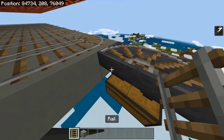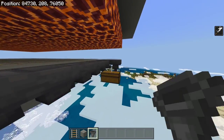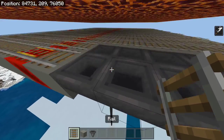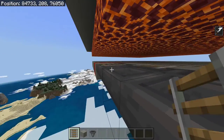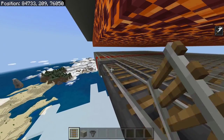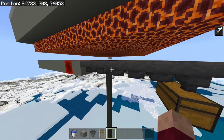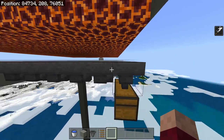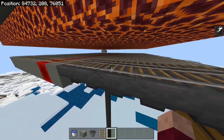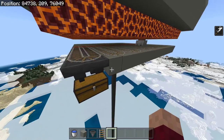I'd recommend adding a few hoppers coming into the back of these. This isn't necessary, but it will increase the efficiency of the farm because the hopper minecart will get clogged less. Make sure to place the rails back on top. Without these extra hoppers, a lot of the time the hopper minecart will become full, which will mean you won't get all your items going into the chest. So I would highly recommend adding this if you can afford the iron. If you can't, it might just reduce the efficiency of the farm.